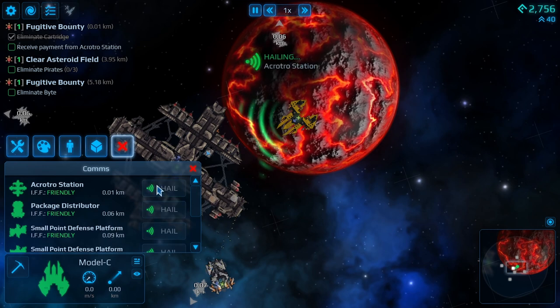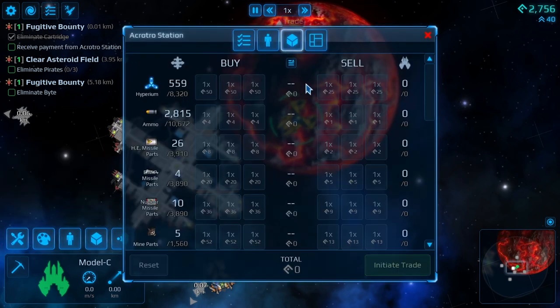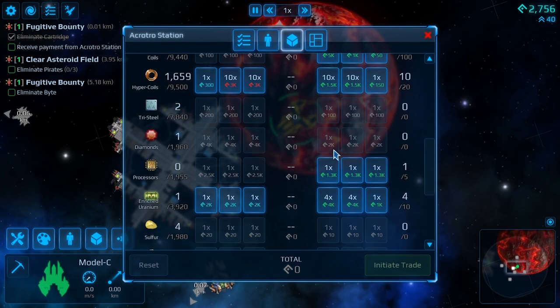Because it is an awful lot of fun - it's a very fun part of this game. Oof, coils - a lot! You know, that's a lot of money. Four enriched uranium.